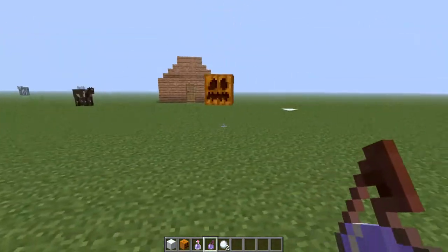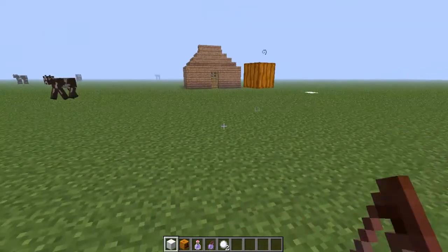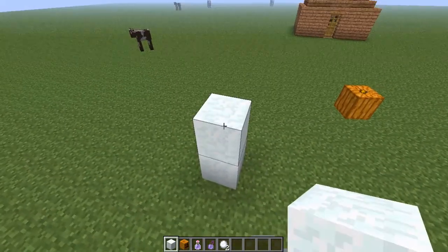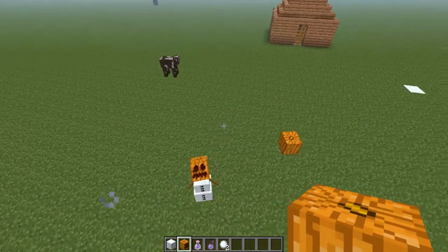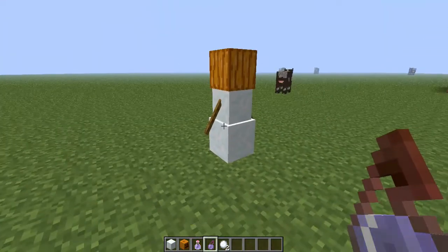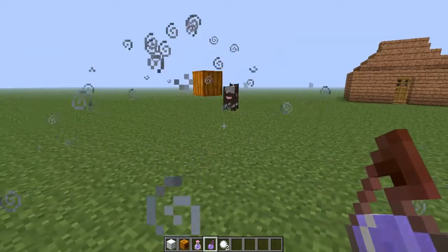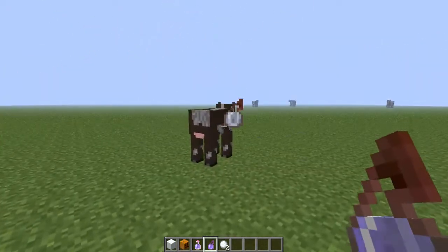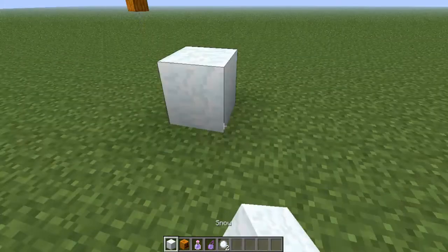And he goes invisible! So what you do is you have to create an invisibility splash potion - an invisibility potion - which will be in the description below. Can I turn a cow invisible? Yep!